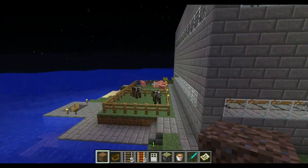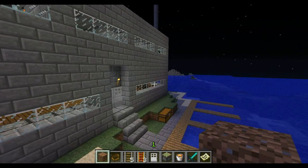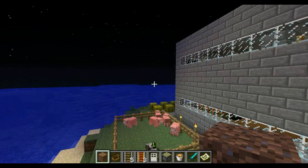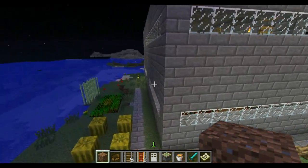Here we are! We are at the SimonHDTV Holiday Home. I know it looks like a prison, and it sort of is - it is a prison for all of our contestants.